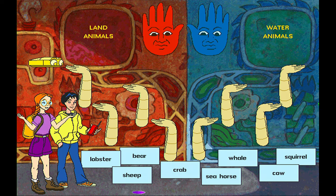Okay, what do we need to do? The fallen stones all belong in one of these two categories. Place the stones that belong in the category to our left in the left hands, and place the stones that belong in the category to our right in the right hands.